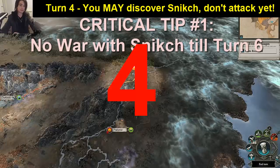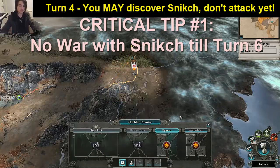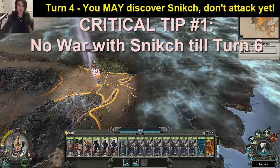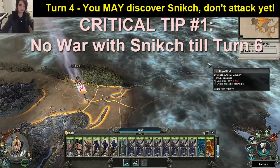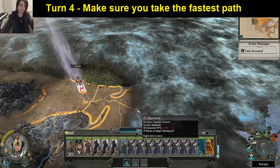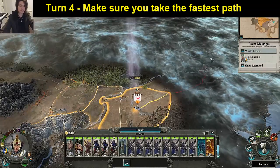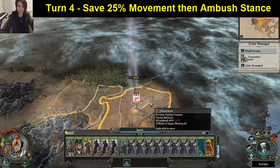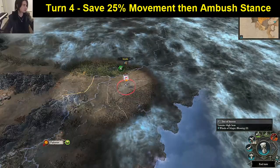Turn four — we may have seen one of Sneakch's agents move across, but that's okay. Nothing else has changed, no real surprise there — he's probably recruiting. Hold right-click down; that's where Flayed Rock is. This is the fastest path, so follow the straight line to give you the fastest route to the road. We still haven't uncovered him, so trace the fastest path and leave yourself 25% movement left over. Adopt ambush stance and hold on tight.